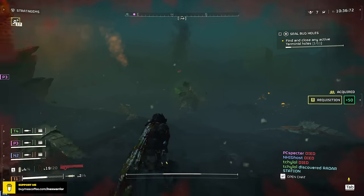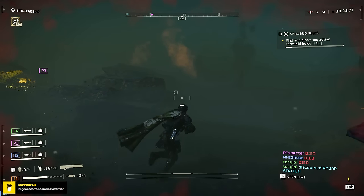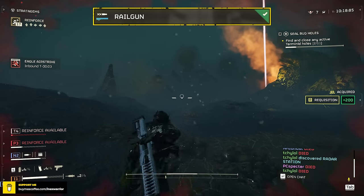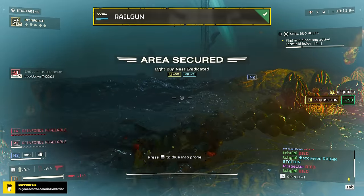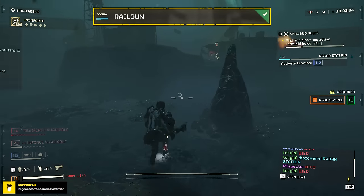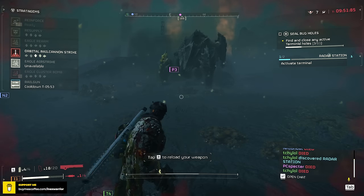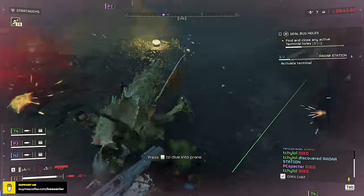Another reason to use light armor, even if armor ratings were fixed, is that the goal in Helldivers 2 is basically not to kill every enemy but to get most if not all objectives done and extract. On higher difficulties, you'll always have more enemies than bullets or stratagems, so you gotta stay on the move, retreat, and retaliate — outrunning aggroed enemies and losing aggro. Now let's talk about the stratagems. As an enthusiastic PvE shooter player, my approach is to understand the enemy down to their core and find the best tools offering the best TTKs — time to kill — for dealing with them.